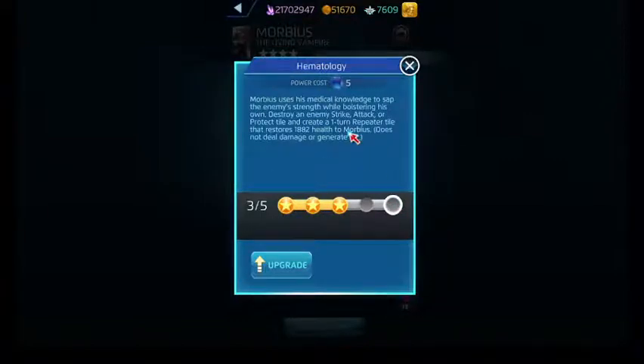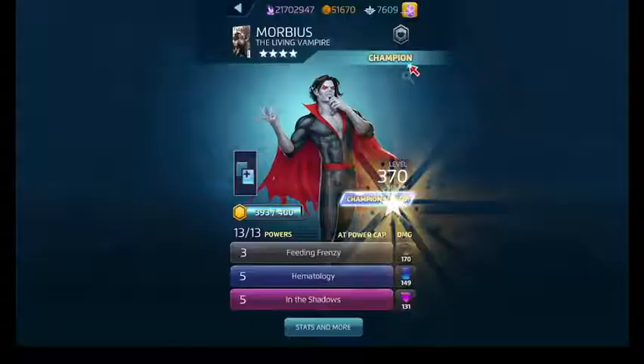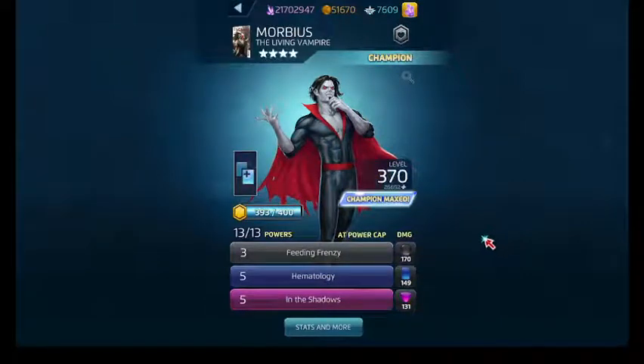For the sake of this fight, I'd probably put Hematology at 5, because black is going to be pretty much useless here. So we've got the Hematology healing covered.